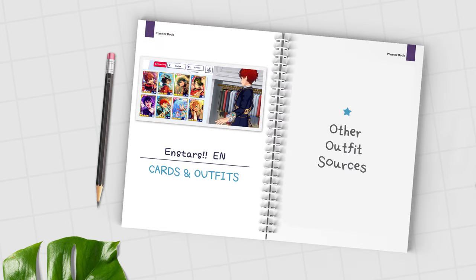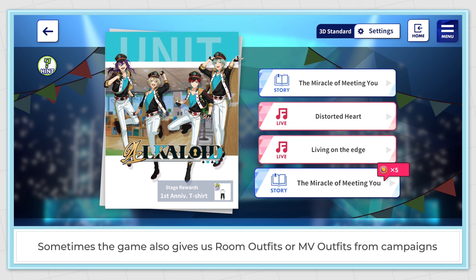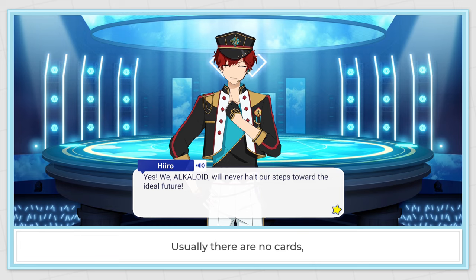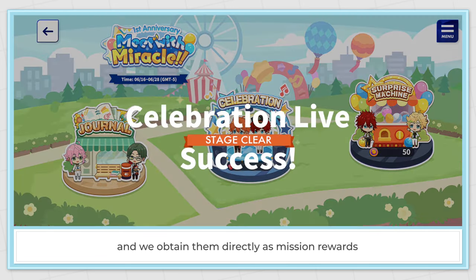Other outfit sources: Campaign outfits. Sometimes the game also gives us room outfits or MV outfits from campaigns. Usually there are no cards and we obtain them directly as mission rewards.